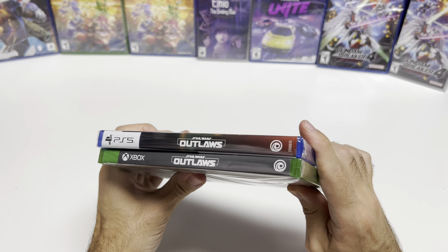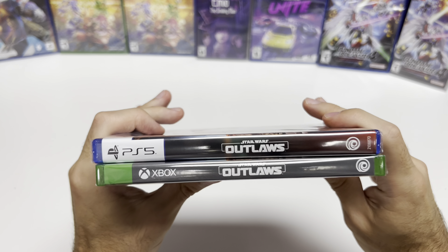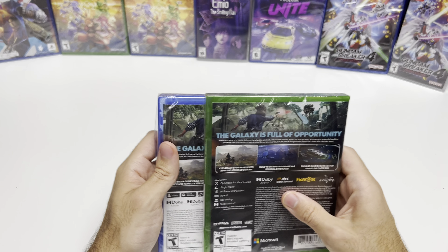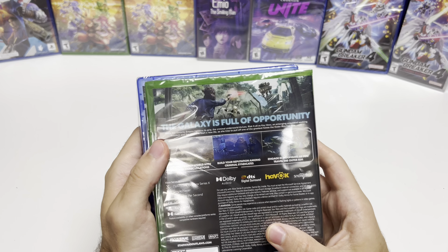Now onto the spines — we see a black spine on the PS5 that seems to continue some of the trend of the front cover, and a gray spine on the Xbox. From the tops we can tell that these are both y-fold copies.